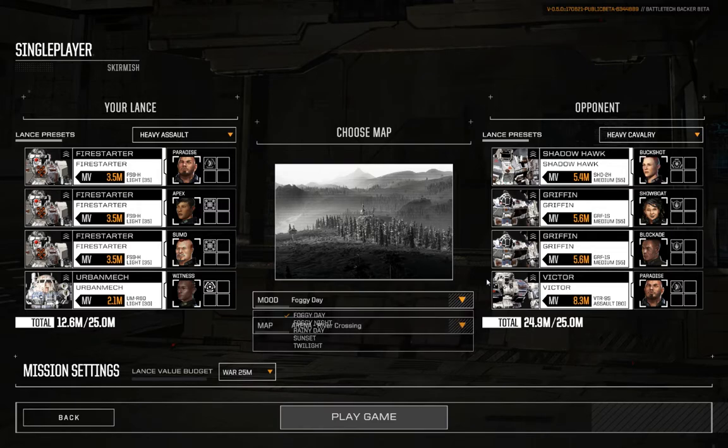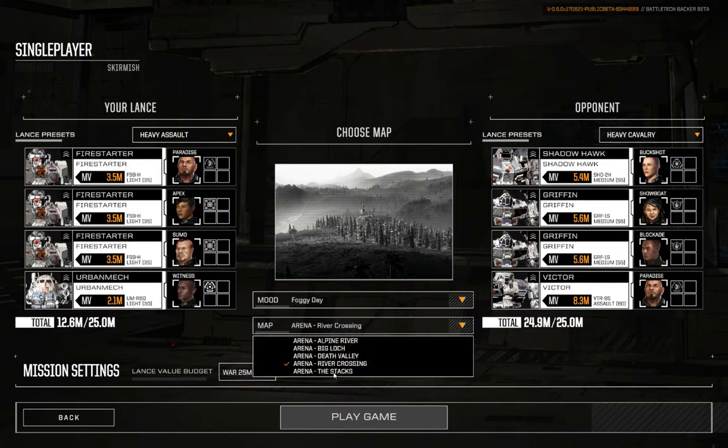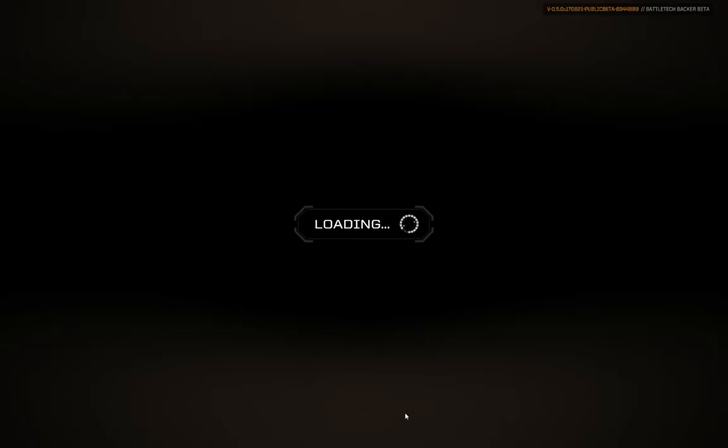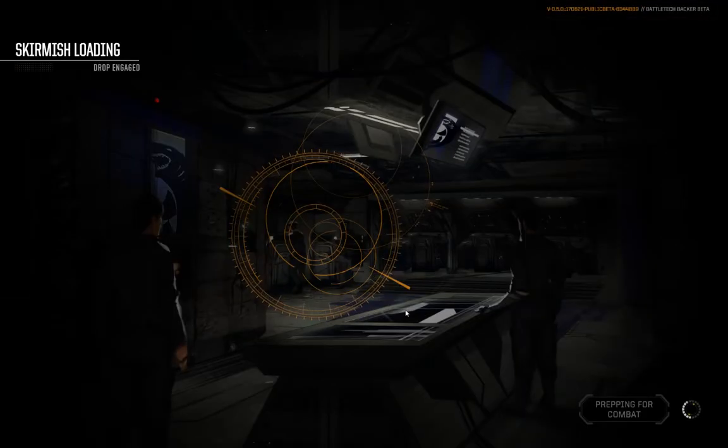Alright, let's just get to this. I'm going to head back to Alpine River. I'm going to get that ridge that I have now picked as an engagement location a few times. And this time, we're going to make this work. By gum, we're going to make this work. Commencing deployment. Mech warriors, prepare for combat.